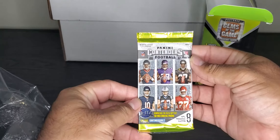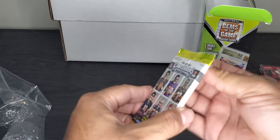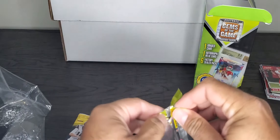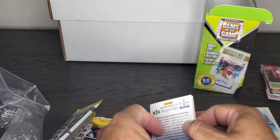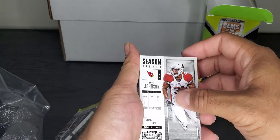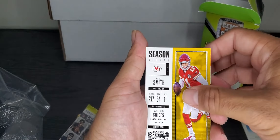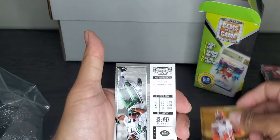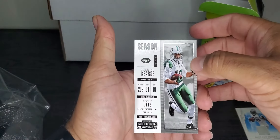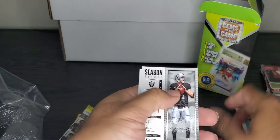Now we're going to Contenders 2017. Another Prestige — David Johnson, Adrian Peterson, another Alex Smith. Rookie, rookie. Nothing special.